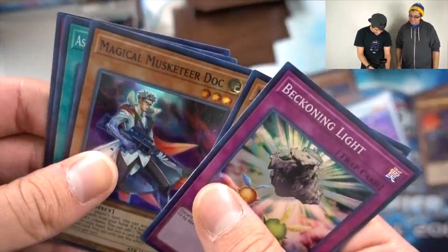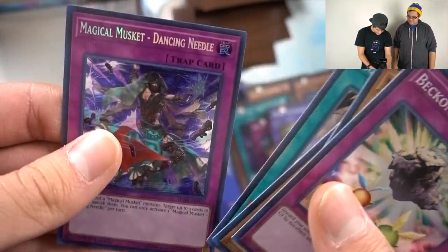Magical Musketeer Calamity, Doc, Secret Six Samurai, and Dancing Needle. Nice.